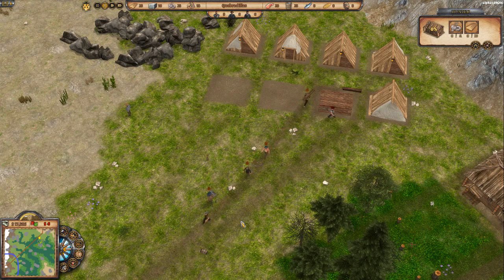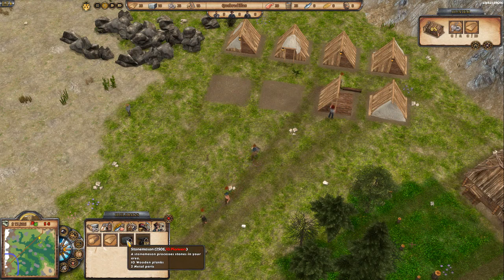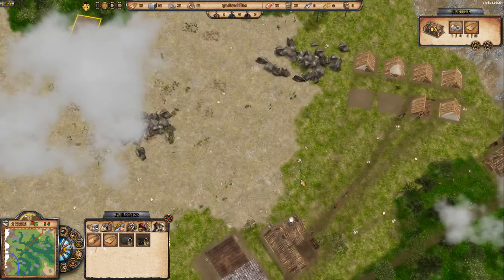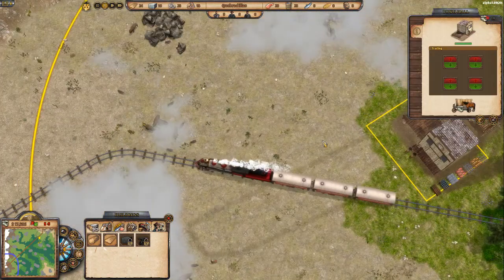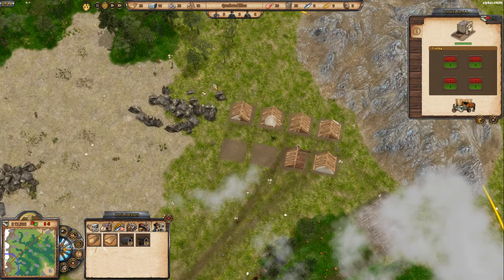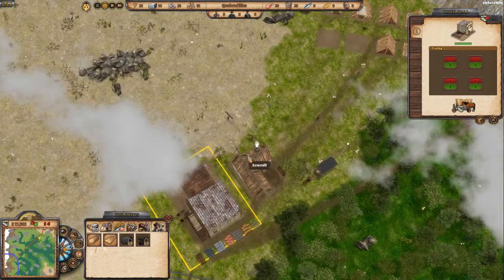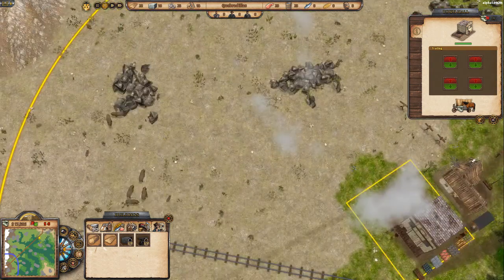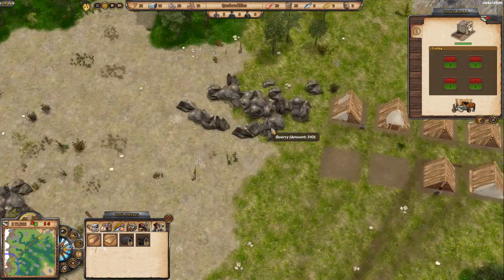We need to keep building houses because the stonemason requires 10 pioneers and we aren't there yet with eight houses. We'll drop more houses in this area. When we build larger houses later, we'll tear down these smaller ones. I'm also trying not to scare away the bison just yet — I want to hunt them first, then use that space for buildings.